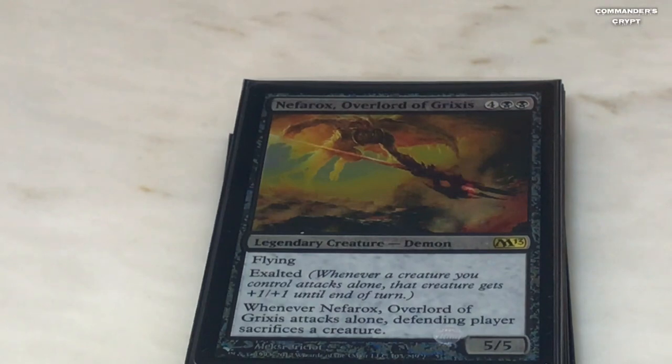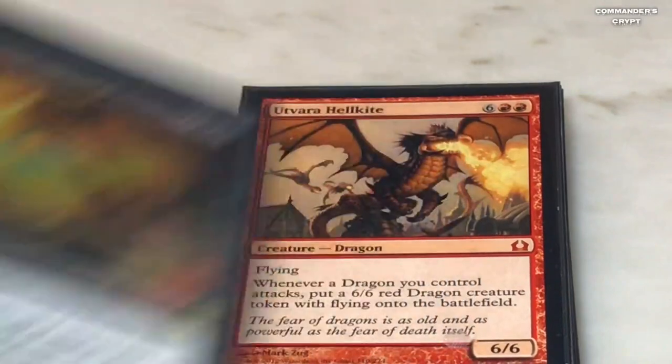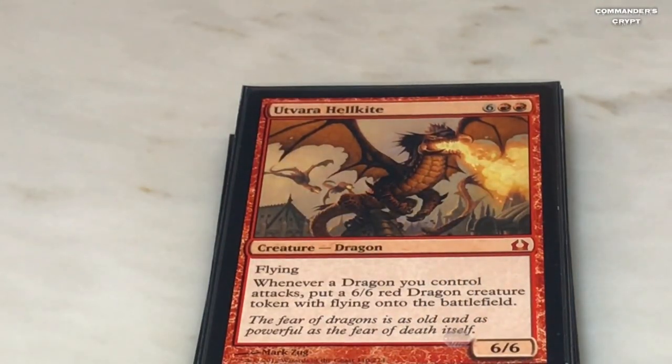Neheb Overlord of Grixis — two black, four colorless. With Isshin you could attack with just him and he'll be a 6/6, and the defending player has to sacrifice two creatures. Again, you're going to be slinging around so much death and destruction that people aren't going to be able to keep their creatures out.